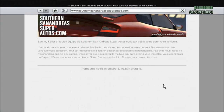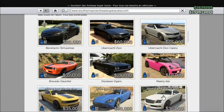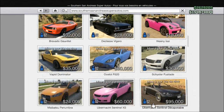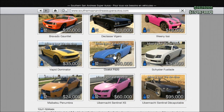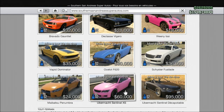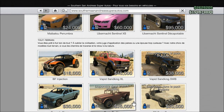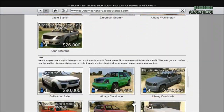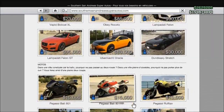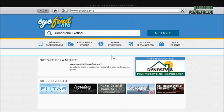On passe maintenant aux voitures. Il y a plus de nouveautés que prévu. Parmi les voitures que vous pouvez acheter, il y a la Fusilad, la F620, la Dominator, et la Sentinelle XS. C'est bien parce que la Sentinelle XS est une voiture que beaucoup de personnes apprécient - c'est une BMW pour ceux qui ne le savaient pas.